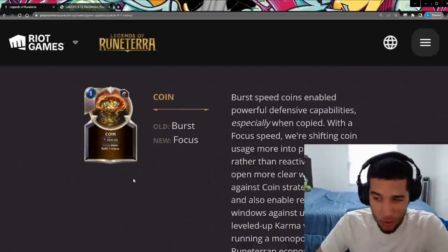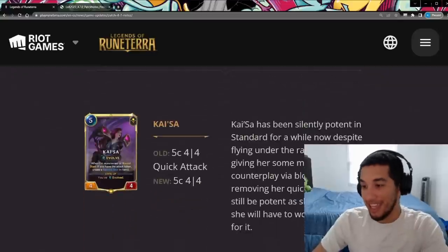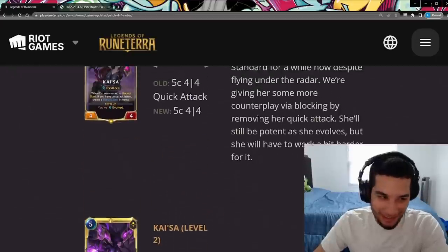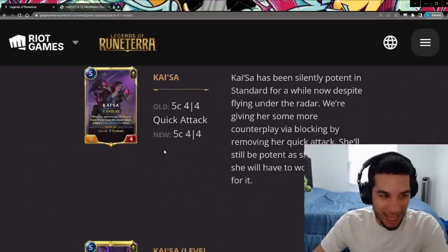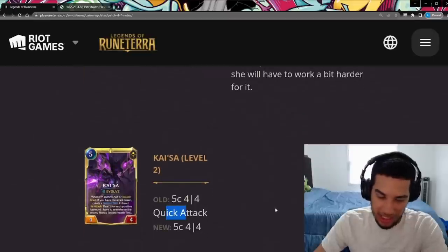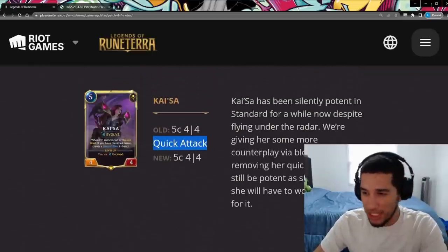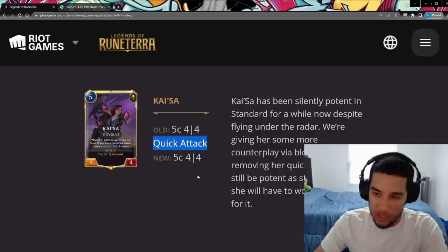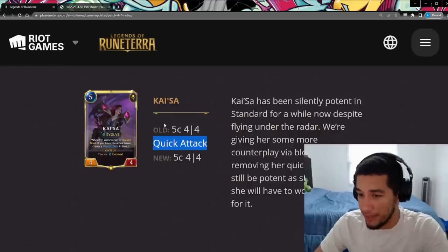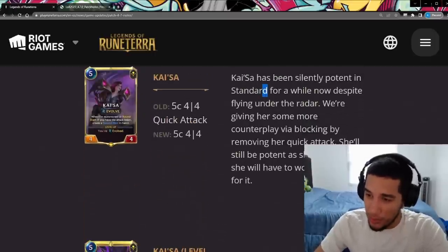Unfortunately, it also nerfs other coin champions like Jack, but we'll see how Riot tries to make up for that later. My video from yesterday on Kaisa Evelyn looks to be very short-lived — for some reason, Riot decided that nerfing Kaisa was important. So Kaisa loses quick attack. It might not seem like a big deal, but a lot of times quick attack was the last thing you needed to be able to evolve — you knew that as long as you got to five out of six keywords, the last one could be quick attack and you could level up Kaisa.